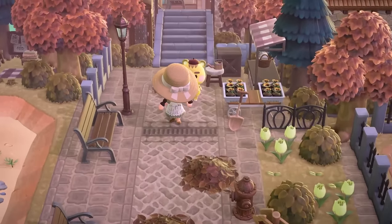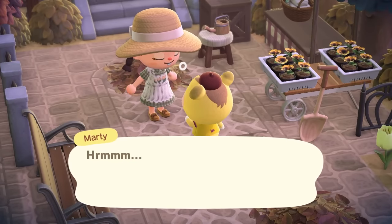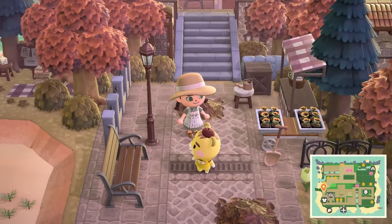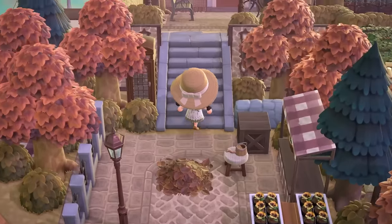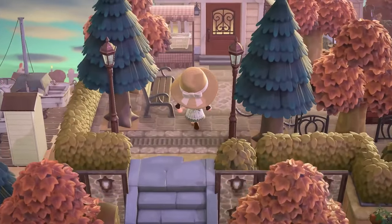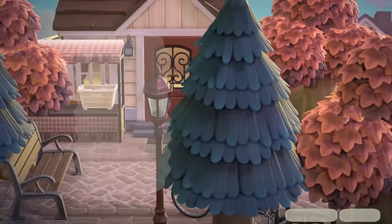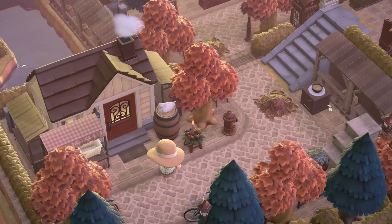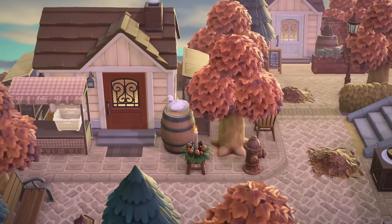Over here we have a little plant shop. Oh my gosh, is that Marty? I haven't seen him in so long — he's so cute. I feel like when the Sanrio villagers came out everyone was obsessed and then we all just forgot about him. I never see him on anyone's island, so we had to say hi. Up here — they are so good at these neighborhood builds. This to me is just absolute Animal Crossing perfection. I am obsessed — look at the water behind this house and even that incline to the right, they are so talented.